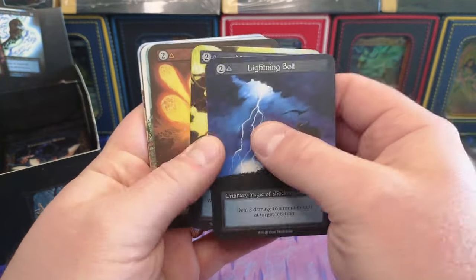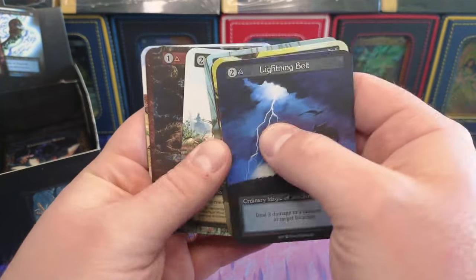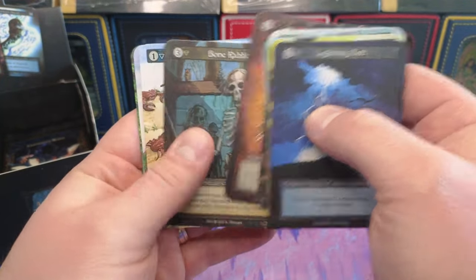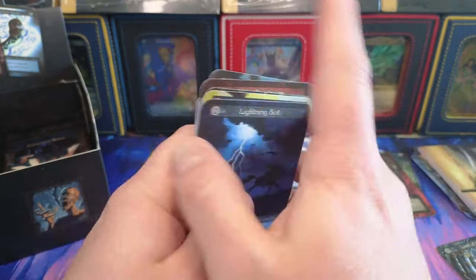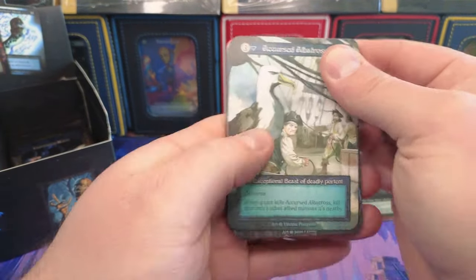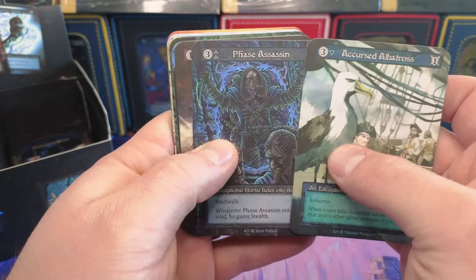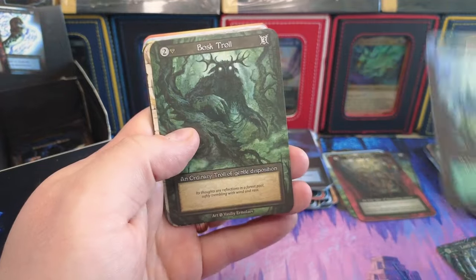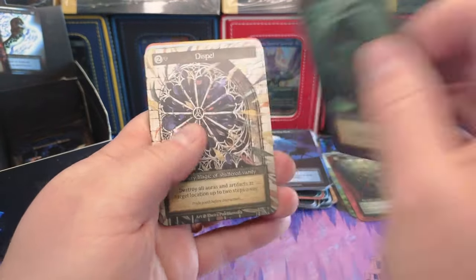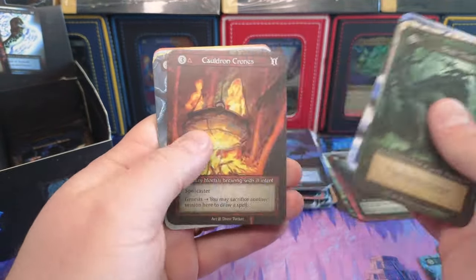I did notice that earlier boxes had more Lords of the Void — I've noticed that a little bit. So when I look at the odds of downside versus upside, the downside just seems... oh, Atlantean Fate! That's our third unique. Sorry, I'm thinking of Alpha.